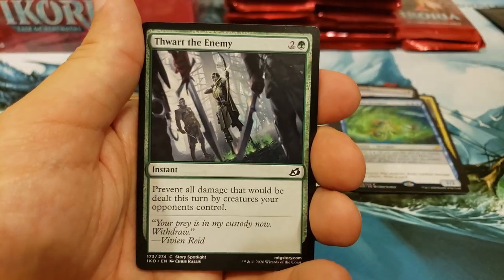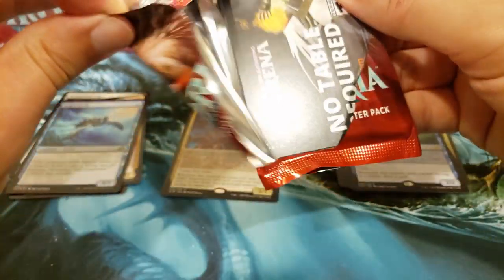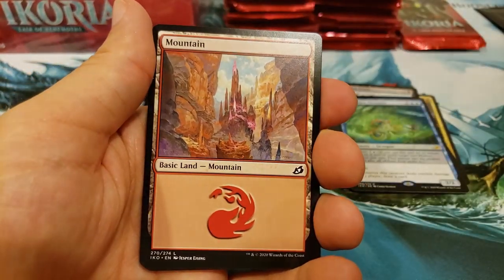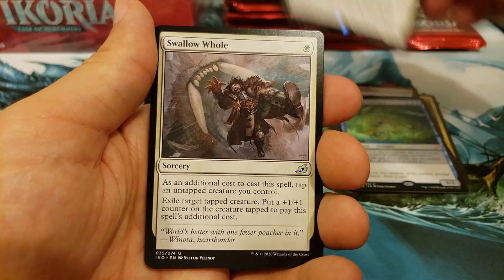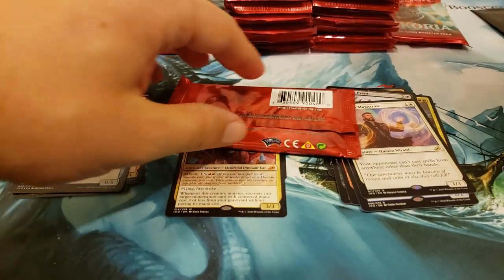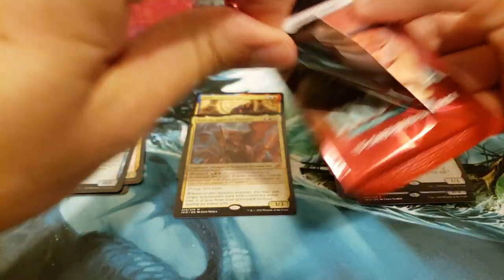Chittering Harvester. What is going on in your world? I think most all the states have started to receive relative freedom, so stay safe out there. Drannith Magistrate — that is a nasty, nasty card. Swallow Hole, Zenith Flare. Take it easy on those packs — there's no reason to get aggressive, no reason to be so angry.